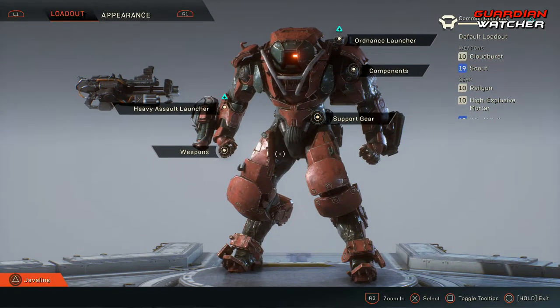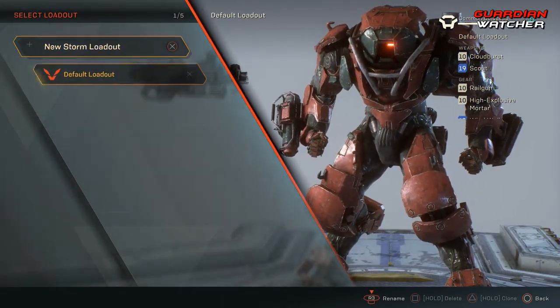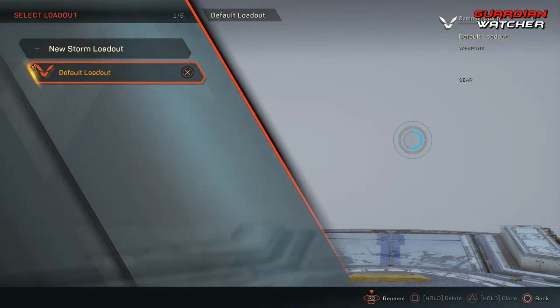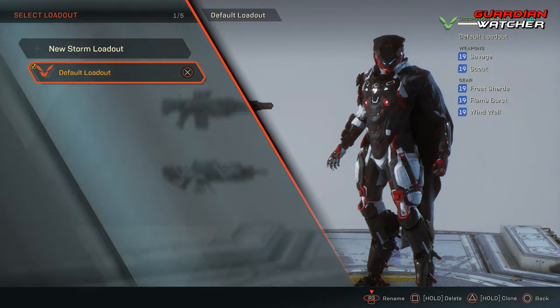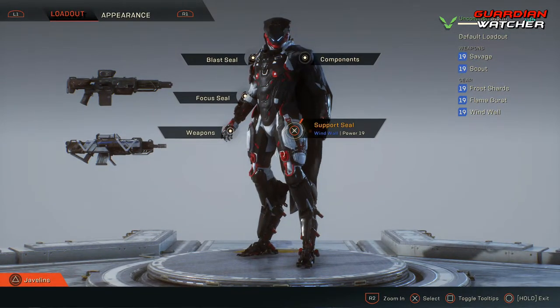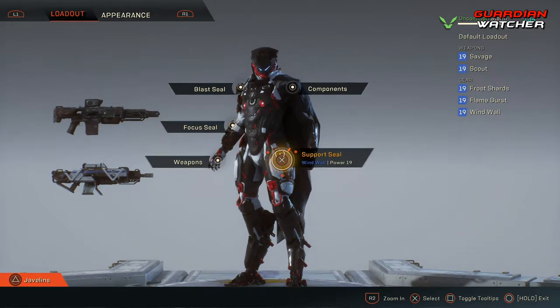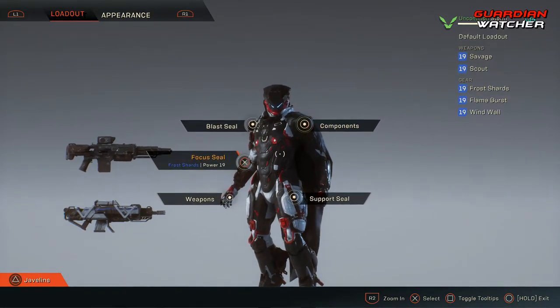Going back to my Storm. One thing every class shares is that each has their own abilities, though they are not the same across classes. The Storm has Blast Seal, Focus Seal, and Support Seal. One thing that every class does have is what is called Primers and Detonators — and that's what I wanted to address.